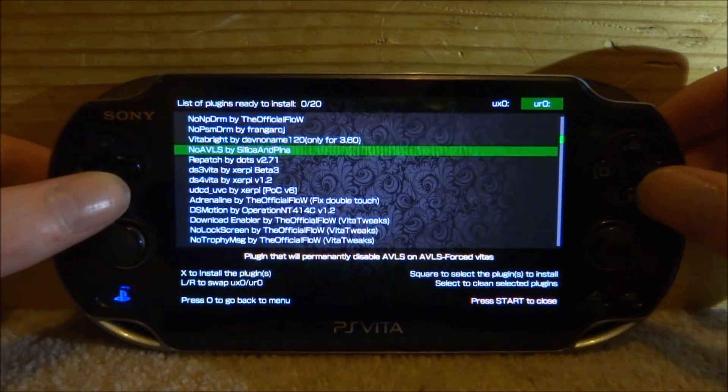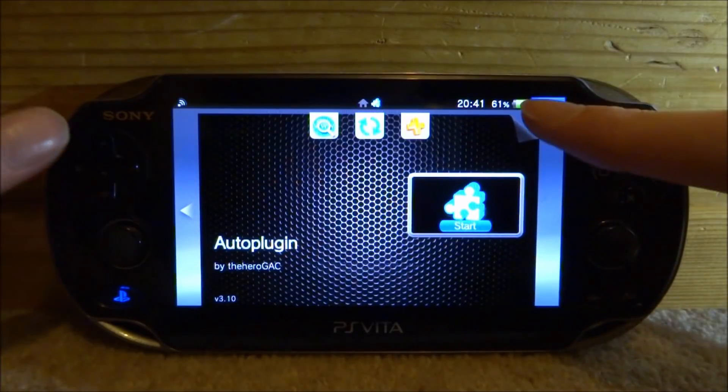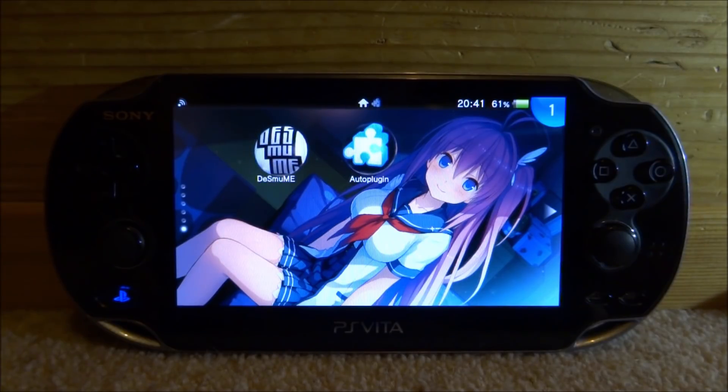Once you've installed your plugins, just press Start to close and it will probably ask you to reboot your PSVita. That's pretty much it for this video — I just wanted to make a quick video on how to get pretty much every decent plugin in one place. If you enjoyed this video, make sure to like and subscribe, and I'll see you guys in the next one.